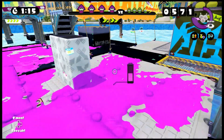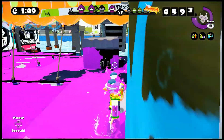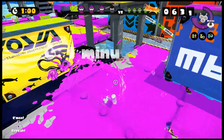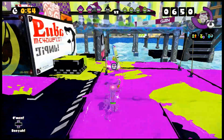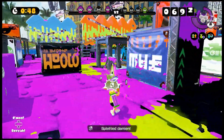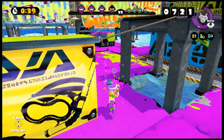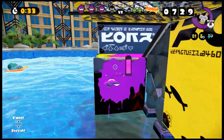At the top you can see they're running low on green ink in the area, which means they're in danger. I see a charger — back attack! Kill streak. I still have my Burst Bomb Rush if I need it.